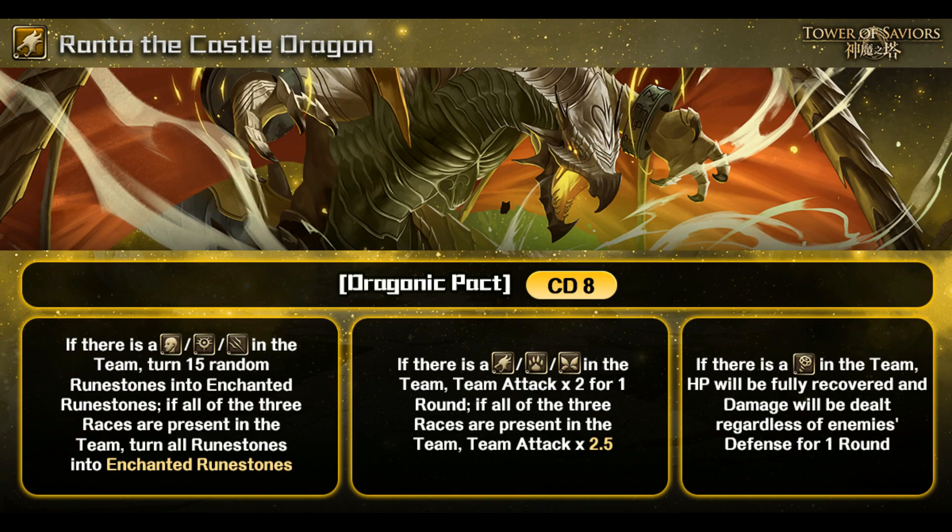I'm not sure whether that full board enchant is going to be useful for a CD8 active skill. That's what you trigger if you have those three races in the team. Next, the middle condition: if there's no Dragon, Beast, or Elf in the team, team attack times two for one round. If all three races are present, team attack times 2.5 instead.